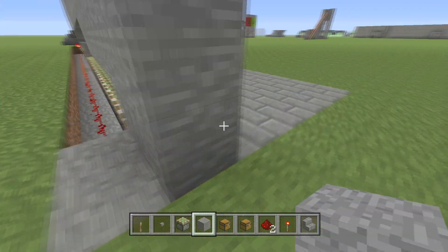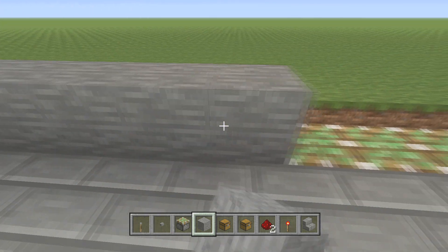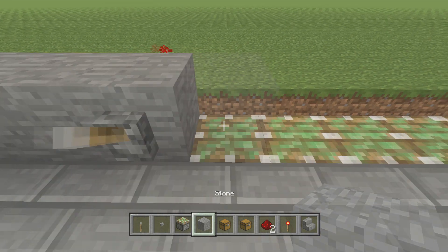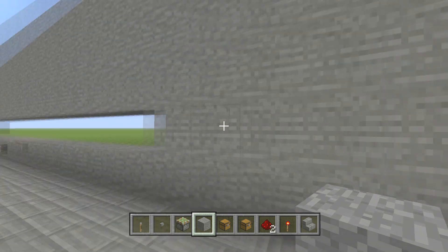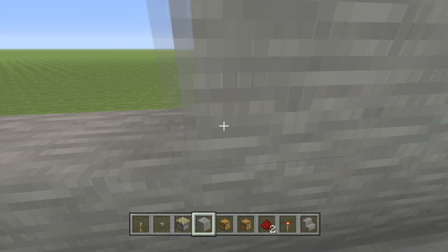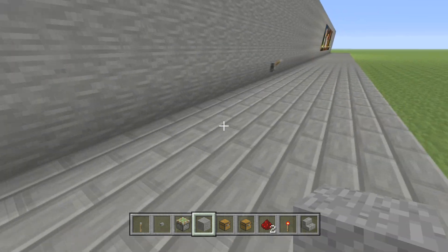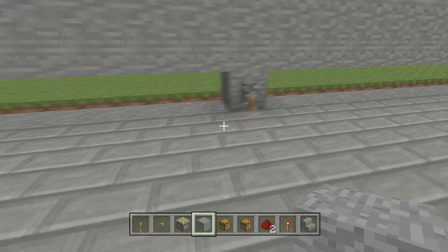Go along the front side and cover up all these holes. Once you're in the middle, throw a lever on so we know what we're doing. Looking good — your wall is pretty much done. Go over here and fill in this last hole. It's a super cool and easy way to do it — one redstone torch. Hit the lever and now you know where to go.